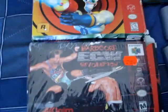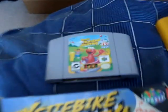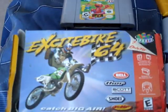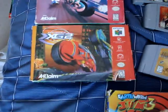Earthworm Jim 3D, ECW Hardcore Revolution, Elmo's Letter Adventure, Elmo's Number Journey, Excitebike 64, Extreme G, and Extreme G2.